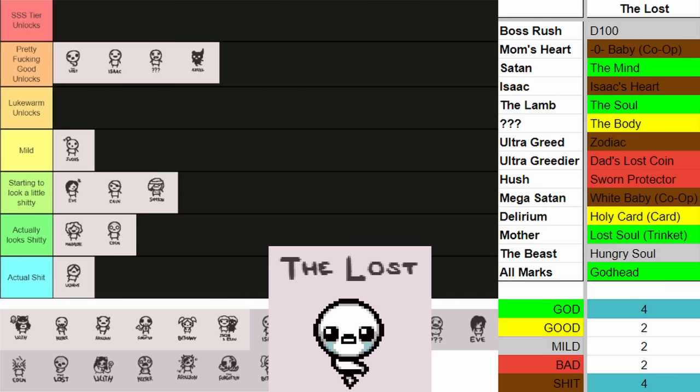Next up we got our boy Tainted Samson. The biggest unlock for him, which I think will carry him a long way, is Crane Games. Crane Games have so many good items you can get and give you a good way to spend a lot of the money you make. Unlocking Crane Games pretty early is very, very good. Besides that his other unlocks are okay — Larynx is okay, Temporary Tattoo trinket is also okay. The other things you unlock for him aren't the best. Honestly I think Crane Games is going to carry him pretty highly — I think it's Mild. I think that goes above Cain, above Judas, above Magdalene — he sits right there at Lukewarm.